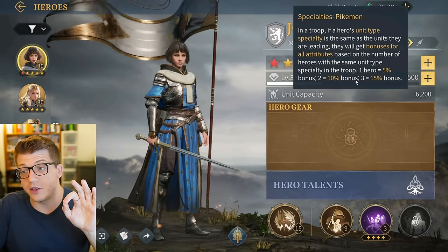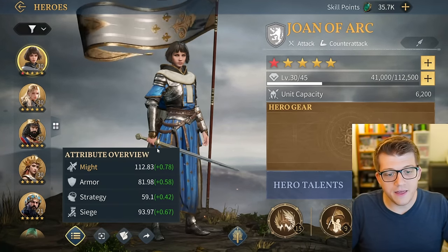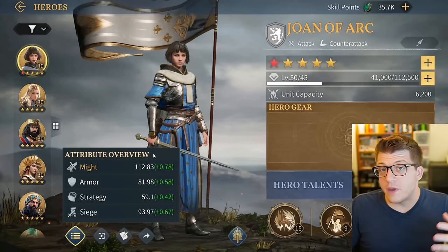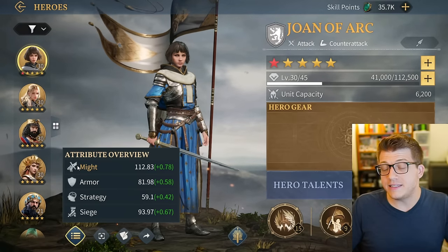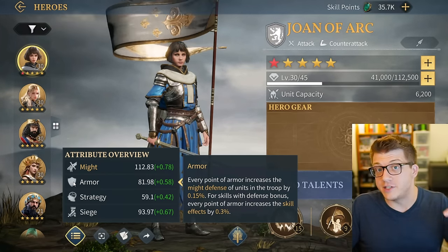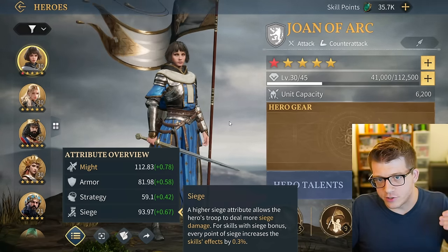You can check your hero's attributes in the bottom left corner - they change depending on which hero you're looking at. A 15% bonus to all attributes is huge. Heroes typically deal either might damage or strategy damage: a higher might attribute means more might damage, higher armor mitigates might damage taken, the strategy stat covers strategy damage and mitigation, and siege is for siege damage.